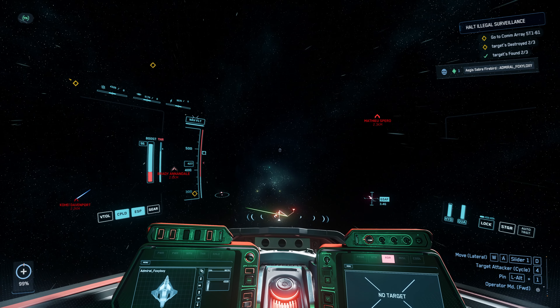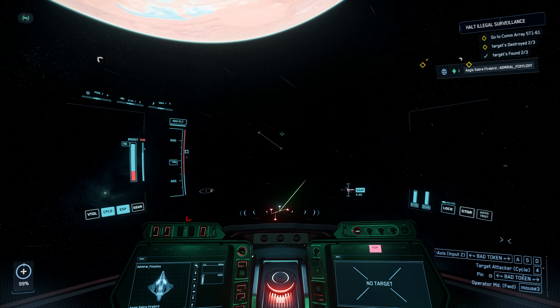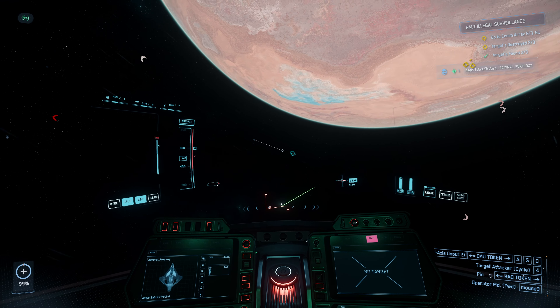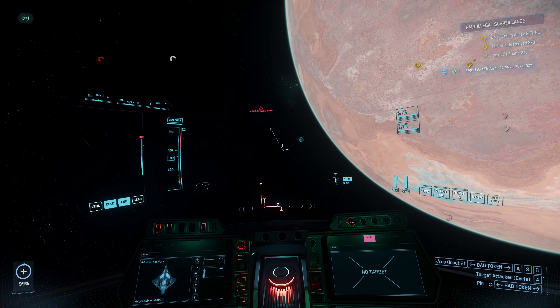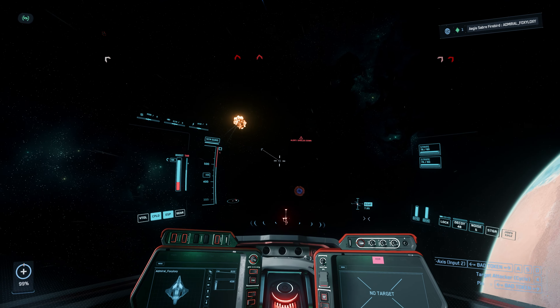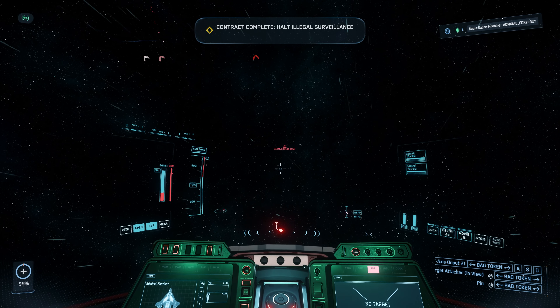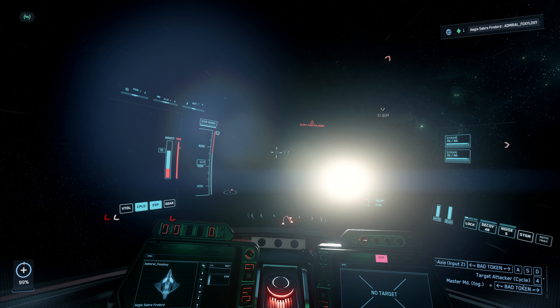Those are the two fighters — three fighters here. I found it! This is the monitor right here. Go back to SCM mode, target the monitor. Destroyed! Mission accomplished without even fighting any of those ships, and it's quite fast.